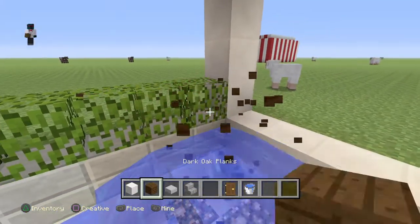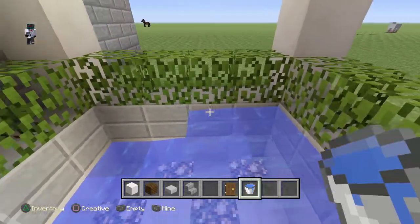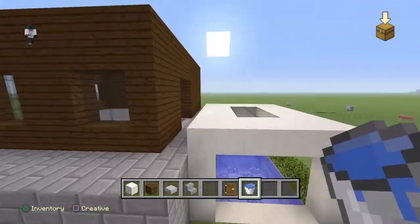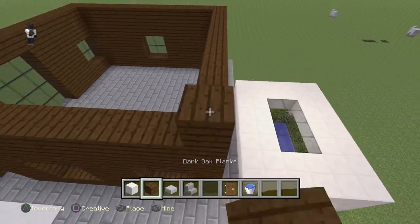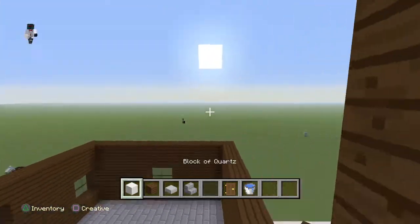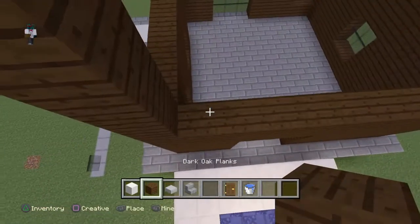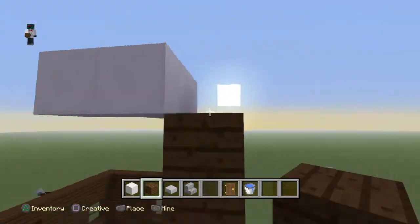There you go, fill that in and you should have your pool all set. Next you're gonna come up here, build up five blocks — two, three, four, five — then place. This is going to be the roof.